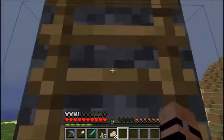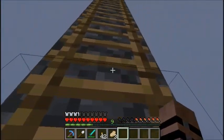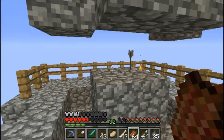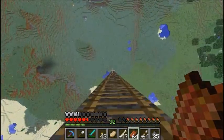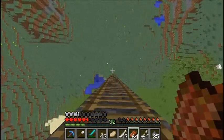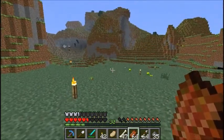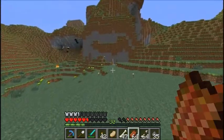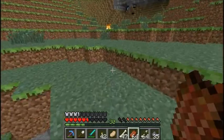I can't enter the End, but I can get over to the stronghold. I'm going to go ahead and train a little bit — I'll be right back. Okay everybody, we are back and I've got my 30 levels, so let's go ahead and dive off here and try to avoid any fall damage. We have our 30 levels — we can get a really nice sword from this, I'm not going to make another one.